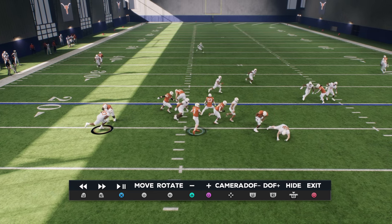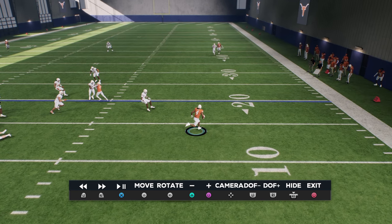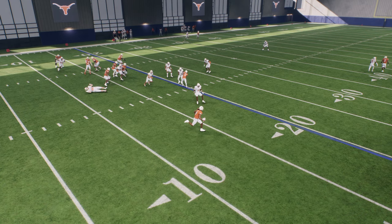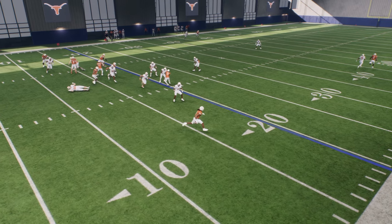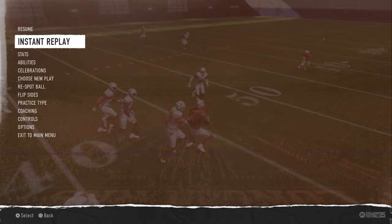He throws and it's manned up, so because it's manned up the fade's really not open. But for some reason look at the entire defense - see how they just freeze? They just freeze and it's just free, like 30 yards down the field.